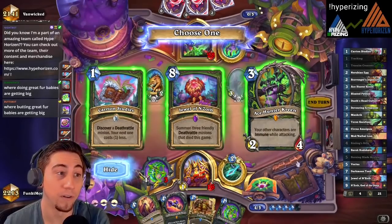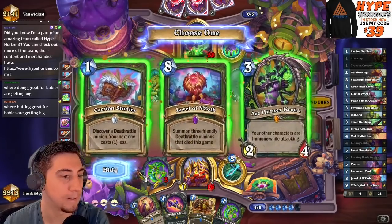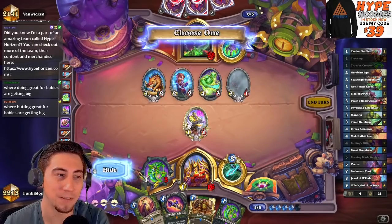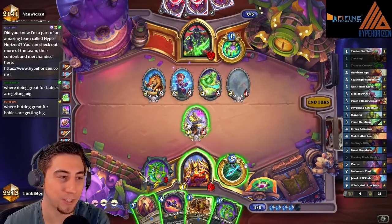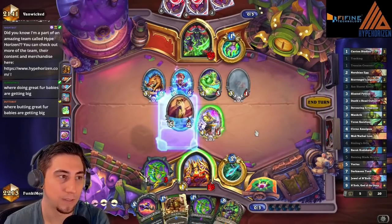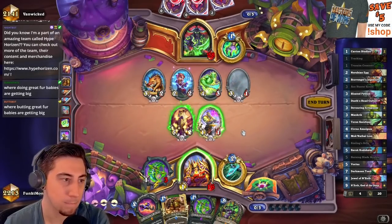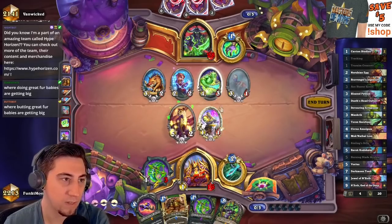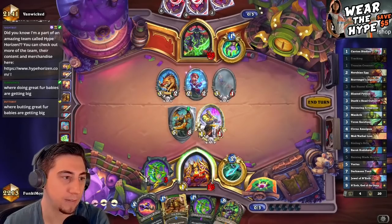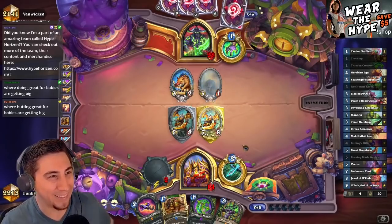Oh there's the Crescent — oh that'll actually be really good, make some good trades. Jewel of N'Zoth — hmm, gets back a couple of these dudes. I think it's probably just the Crescent though. Something like this and this — take two damage here. Nice, all right, you got some big taunty boys. They have not discounted their Inquisitors so they're still two turns away from Inquisitor, still one turn away from their Death Speaker.